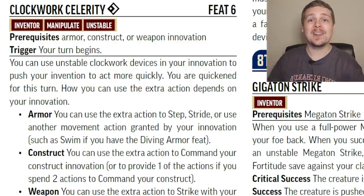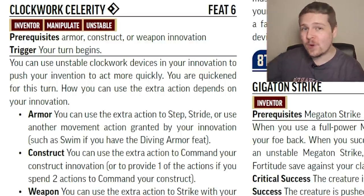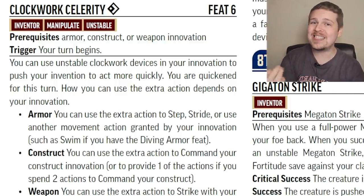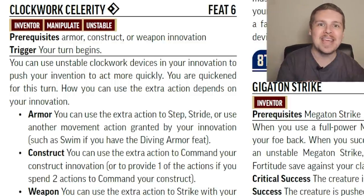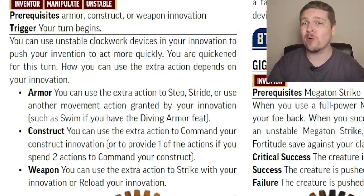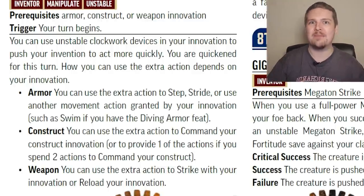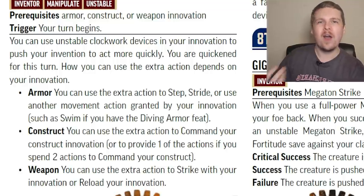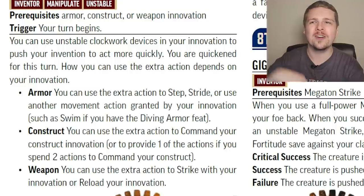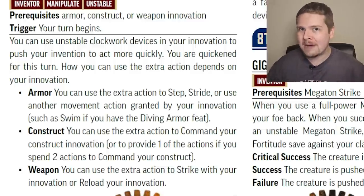Clockwork Celerity at level 6: the Inventor can make themselves quickened for one turn. This extra action can only be spent in a specific way depending on your innovation, and it has the unstable trait — so if you make that DC 17 check, you can speed yourself up again and again. Armor Inventors can only use the extra action to step or stride. Construct Inventors can only use it to command their companion, basically giving them two actions and you three actions on the same turn — easily the strongest option. Weapon Inventors can use it to strike or reload, which is massive for something like a crossbow.